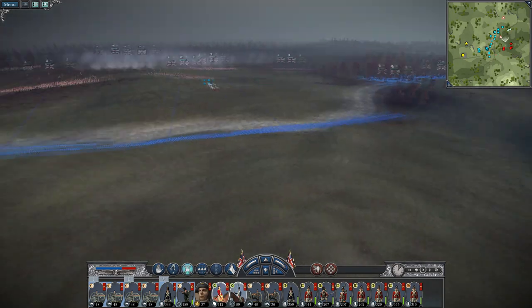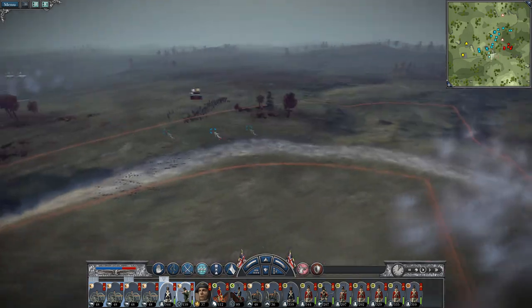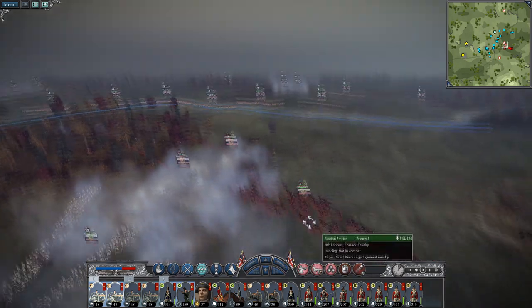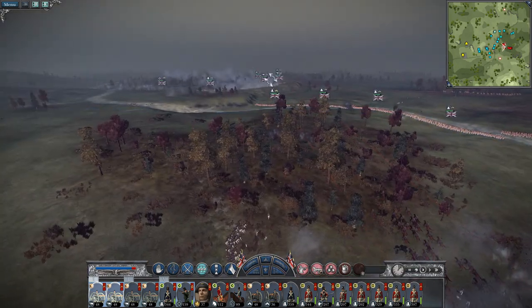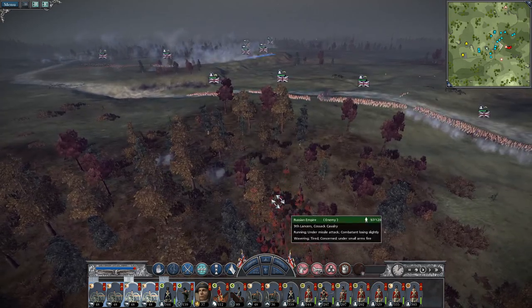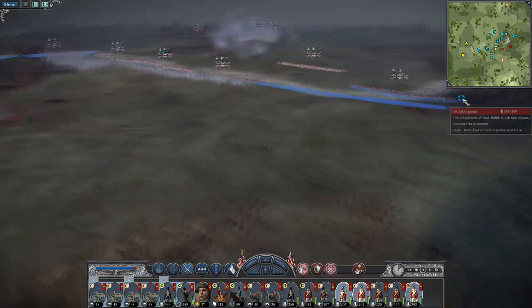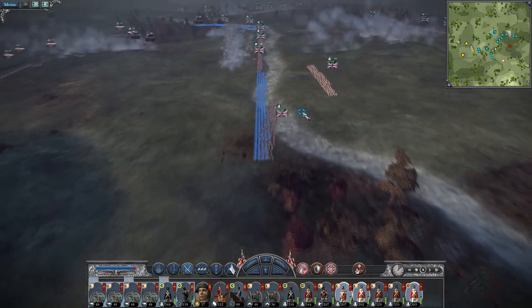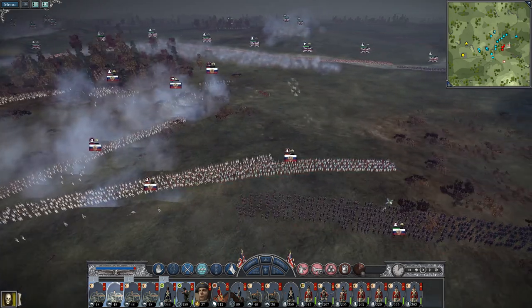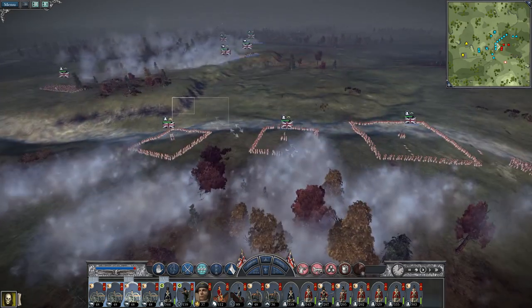Bring up our cavalry. You're in trouble now. Glorious victory, sir — it's soon to be yours. That's the artillery routed. General killed. Let's just begin engaging the infantry force as the cavalry retreats.